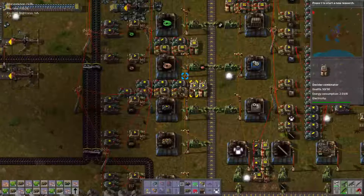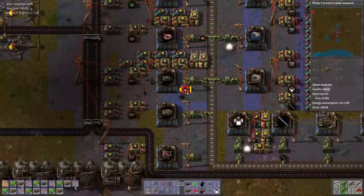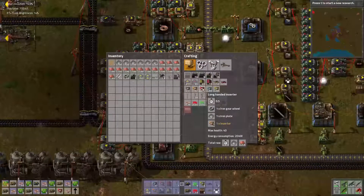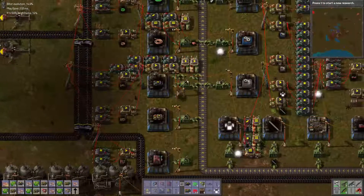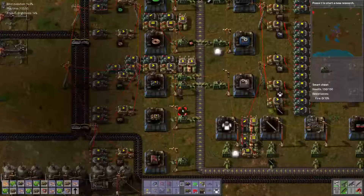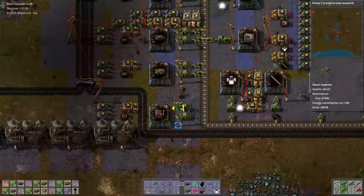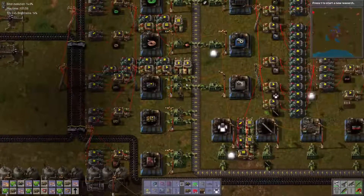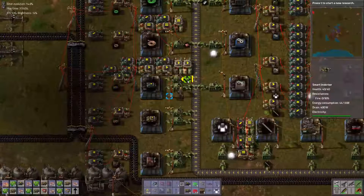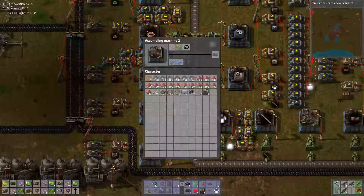That's everything that we need to do one of these bad boy setups. We need these. And then we need some long-armed inserters as well. We need another smart chest — have those been made? They have. So that's for one, two, three. And I do have my smart inserters as well for that. All these will get done. You need to filter circuits. So we'll copy that to here and here. Too far for that one — that's okay. And then the other component is copper cable for all of these. So then you need to filter copper cable.